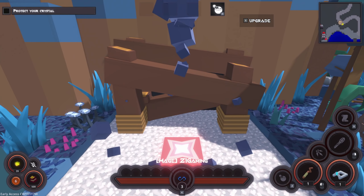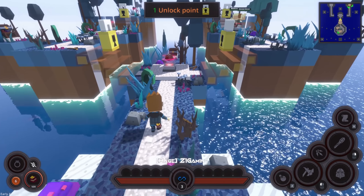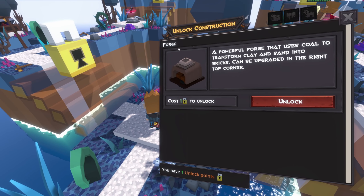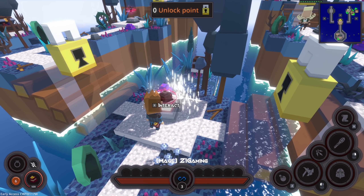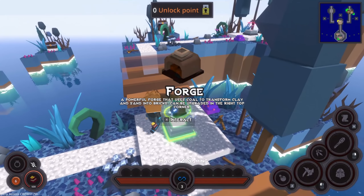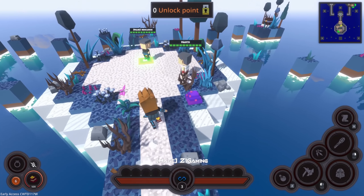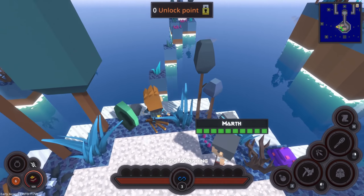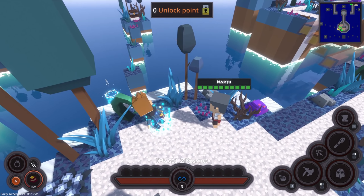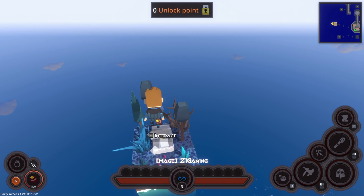We won! Look at that, we did it! Is this the forge? Oh, that's exactly what we need — that's gonna unlock both of those staircases so we can choose those next upgrades. That is so nice! Let's also try to go ahead and get over here — what do we got here?